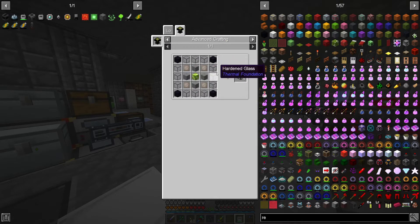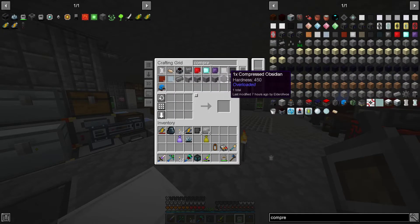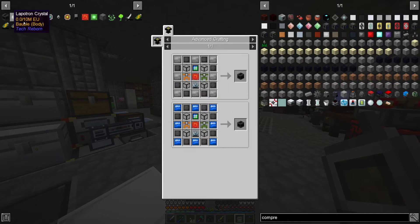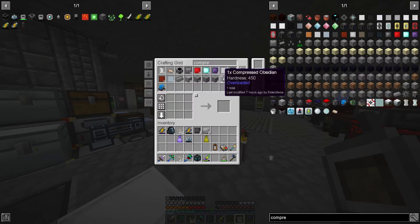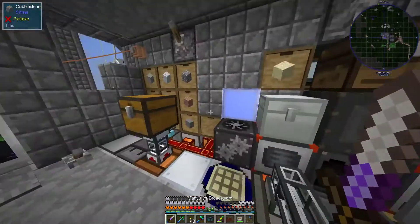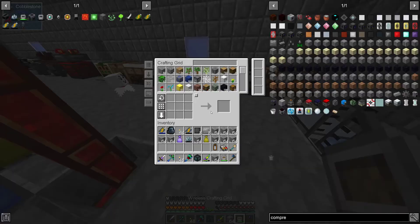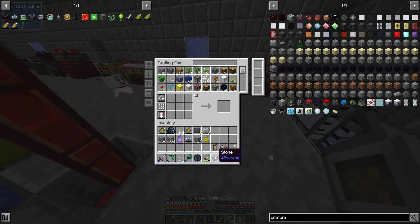What do I need for reinforced glass? I need hardened glass and advanced plates. Compressed stone, compressed obsidian. I've got more than enough right now. Do I need double compressed? I need double compressed. I'll grab some stone and put some in here and make some compressed stone.